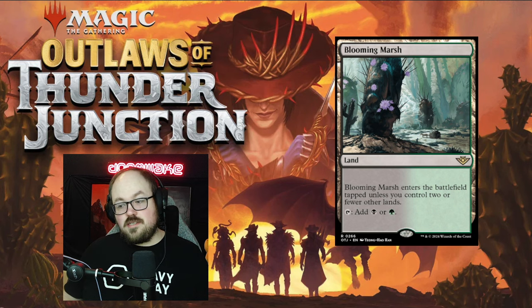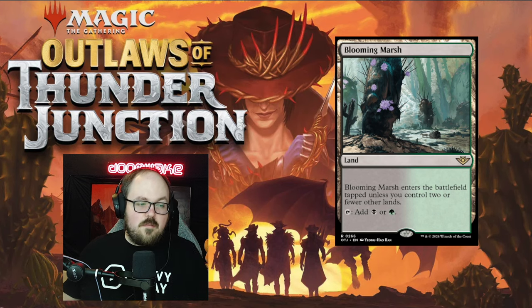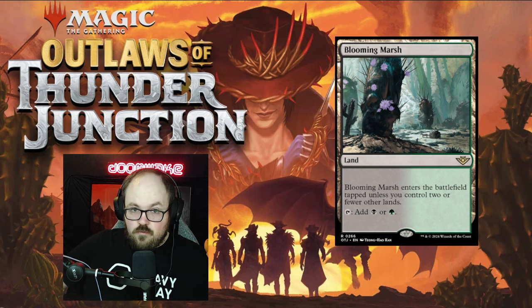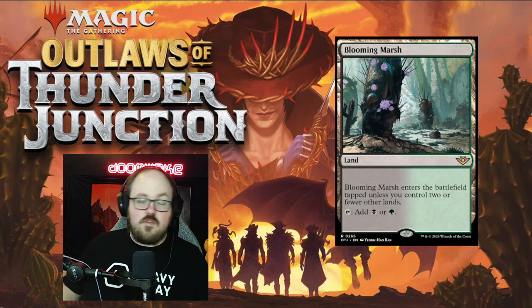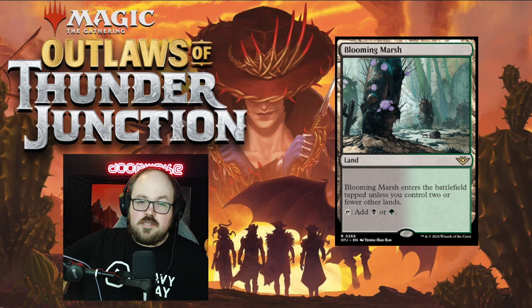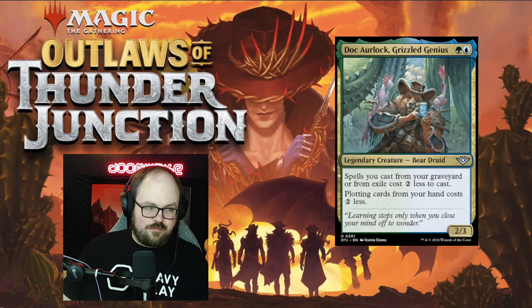I only have one card on screen for this one, but this covers the five reprinted enemy fast lands: Blooming Marsh, Inspiring Vantage, Spirebluff Canal, Concealed Courtyard, and Botanical Sanctum. The enemy fast lands are being reprinted. Standard has been in a position where aggressively slanted enemy-color decks — like Boros Convoke or Simic strategies — had mana issues, so it's very nice to complete the cycle of enemy fast lands. These are going to be a massive player in standard.